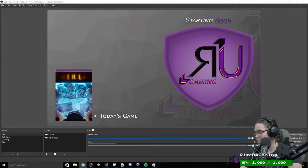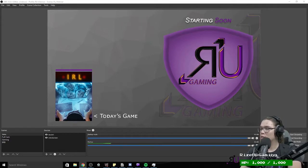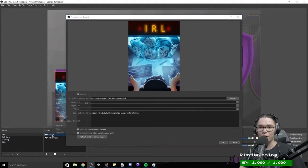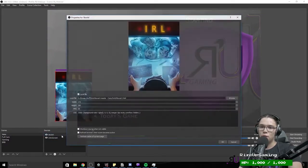The box art will update when I change the game in Twitch. If you want to refresh it, just double-click to open properties — that's how you edit any source's properties, double-click it, then click OK and it refreshes. Now I want alerts on my intro screen for when people host or follow. The tool is called Twitch Box Art and it's on GitHub. I'll add another Browser Source for stream alerts.